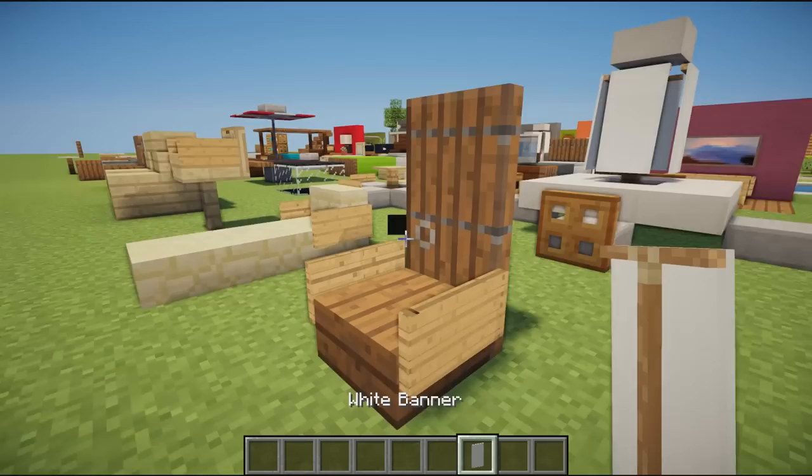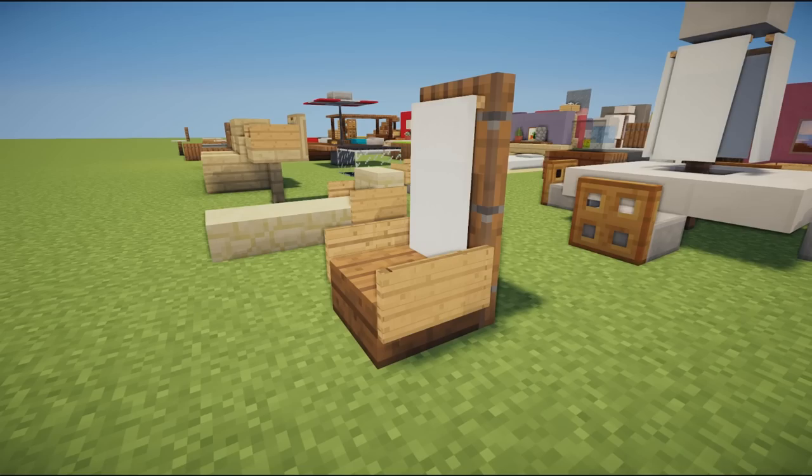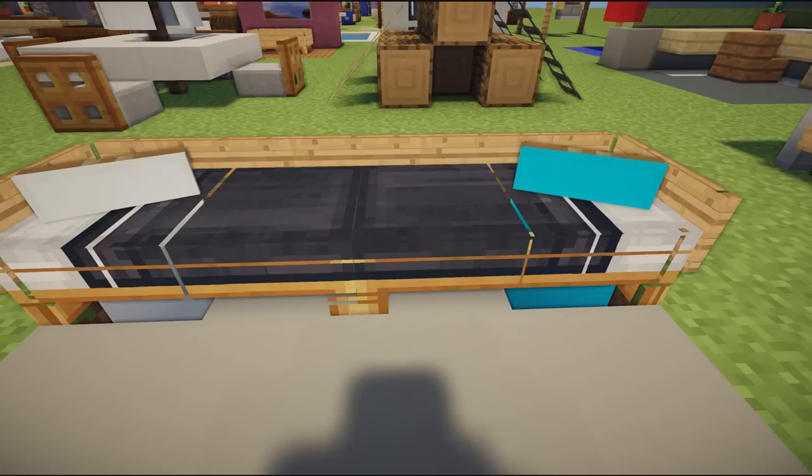We then have a dining room chair using a door with a banner connected to the side. You just grab your banner, shift-click, and place it on the back of the door. Then slabs and signs either side give you a standard chair design that looks very effective for a dining room table.